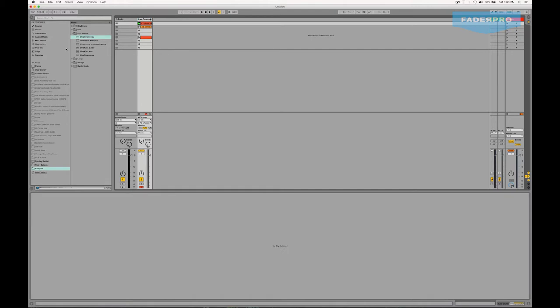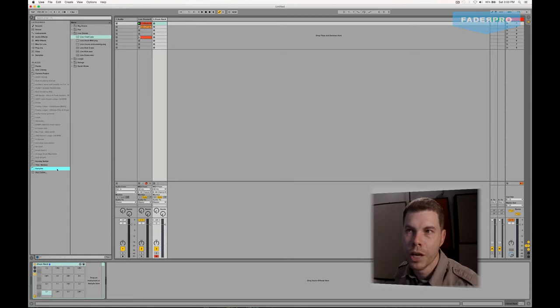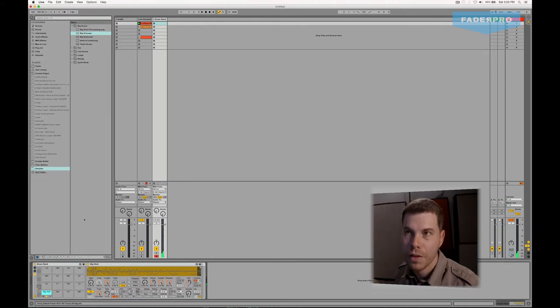We're going to repeat the process of loading a drum rack. Let's get over to our drum category, grab the drum rack, and drag and drop that — now we have a second drum rack. For this one, we're going to use some different types of samples, not a live drum kit, but from our sample folder. I'm going to go into some of my big drum sounds because I like how they fill up the space with a nice bottom end and some grit. We'll get the big kick and drag and drop that to C1, then grab the big snare and drag it here, and then I've got this tambourine which I'll place at F1.